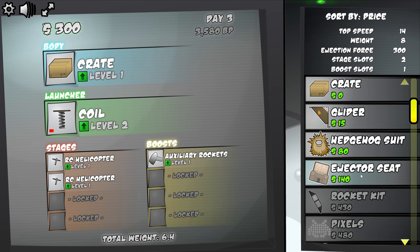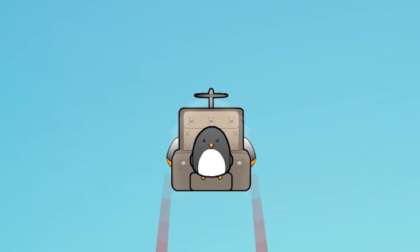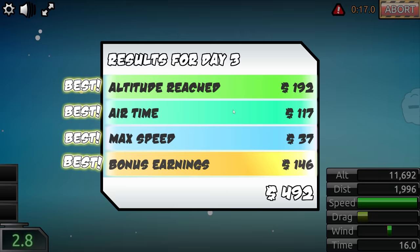Let's go ahead and trade out the box for an ejector seat, because I just like that one. The coil gets a little bit more upgrade, so we're going to go higher than ever before. We're not going to upgrade the helicopter, but this is going to take us plenty high before launching a penguin helplessly into space. We're already at 12,000 feet, so we're going to start earning money pretty quickly. 14,000 — worth $500.